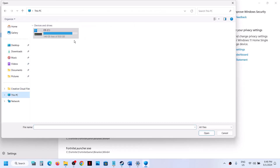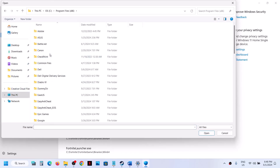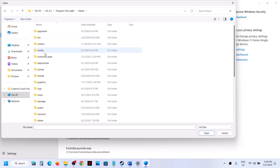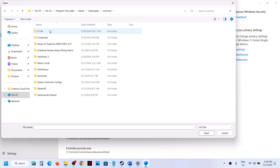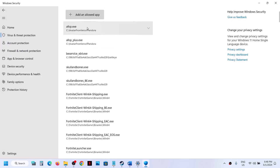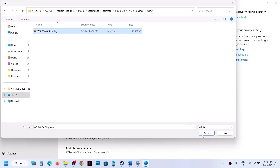If the game is installed on the C drive, open C drive, then Program Files (x86), then the Steam folder, then SteamApps, then the Common folder, and select the game exe file and click Open. Again click Add an Allowed App, browse all apps, and this time open the WS folder, then Binaries Win64, select that exe file, and click Open.